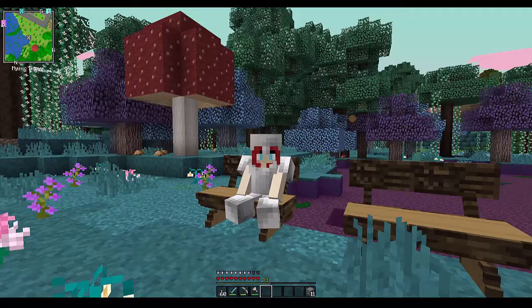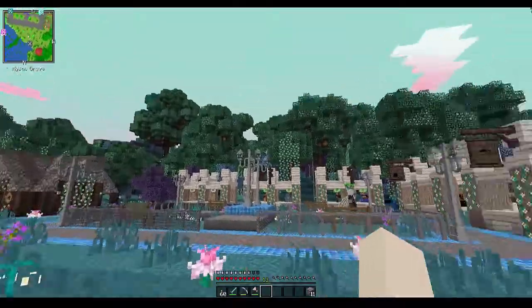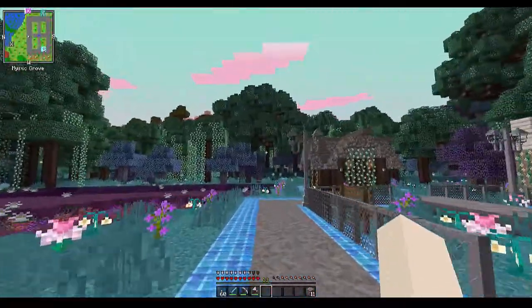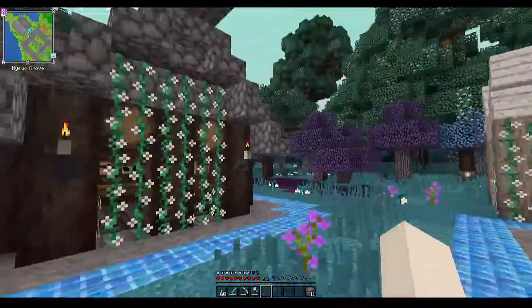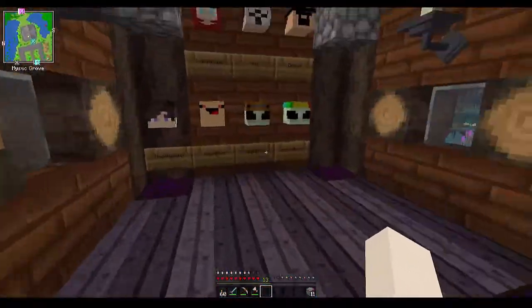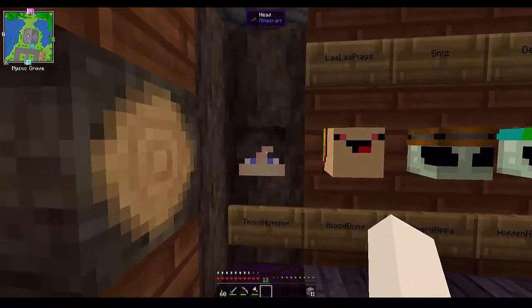Basically this is a multiplayer server I'm running for me and a few of my friends. There are seven of us on the whitelist at the moment. This here is the spawn area — we've got a lovely little market. First of all we're gonna head in here: this is like our little hall of heroes, and if you head through the vines you can see we have everybody's head from people who are playing on the server.